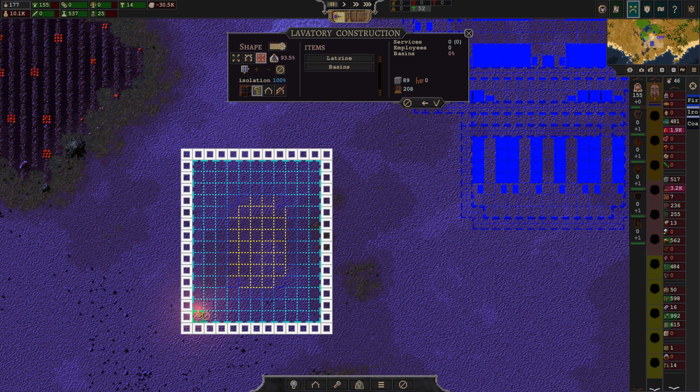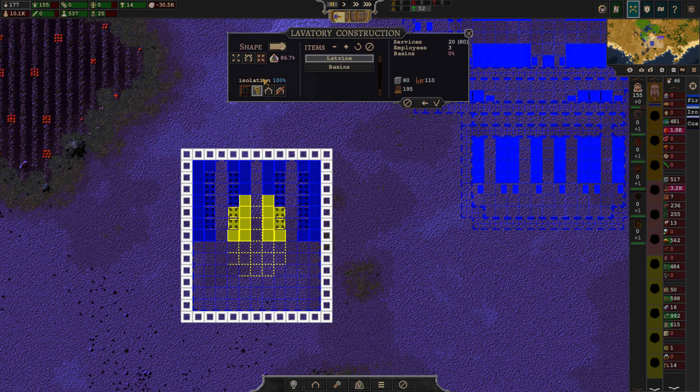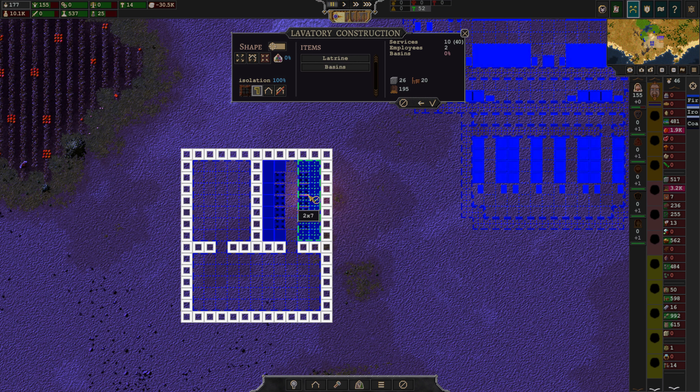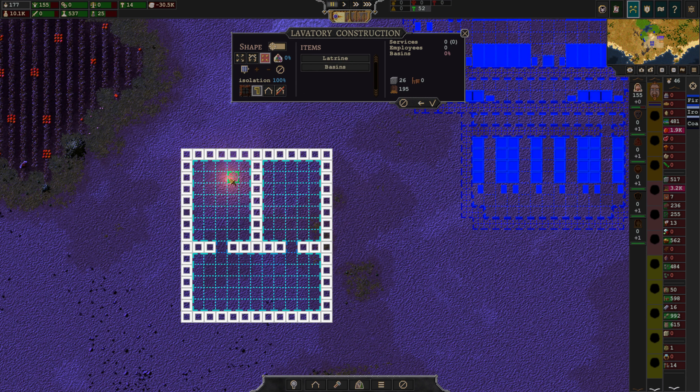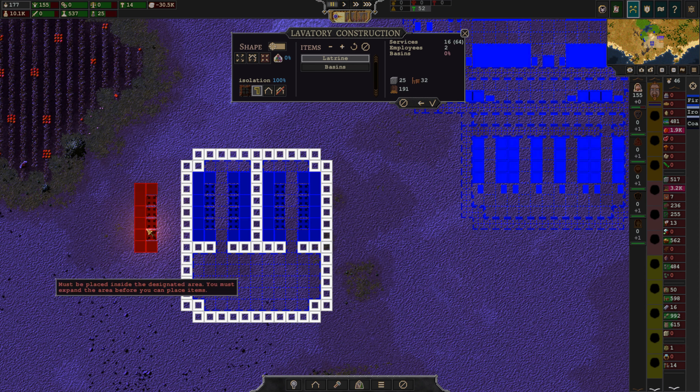We could potentially also have it be an odd number on the other side. Let's see how big the latrine is here. If we did something like that — let's see, break you. Like so. We could actually make it a little bit smaller. Now we're kind of doing something very awful here — we are kind of breaking the pattern, aren't we? So let's do that, that, that, and that. Like so. Oh gosh, it looks like a smiling alien!